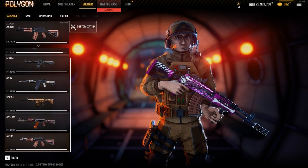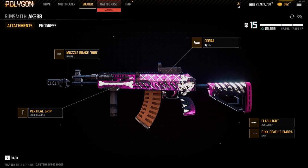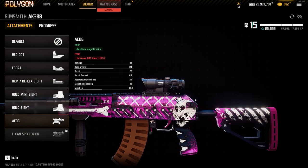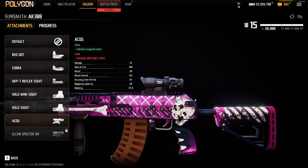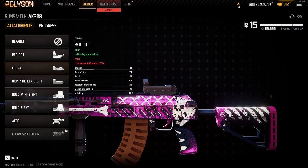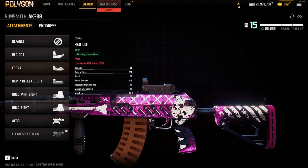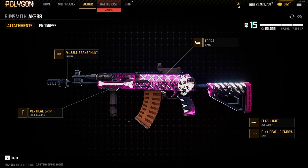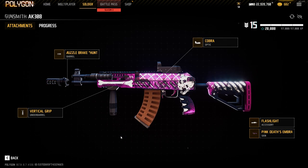Then we have the 308. The 308 is in a weird spot — I like it, but it's also really inconsistent at times. I like using it on Metro with the Cobra, because for some reason it jumps less when you use the Cobra on it, or I'll use the ACOG which is also really handy. It's basically like the SCAR but with less range and higher fire rate, so it's better in close range. I don't think it's a meta gun — I think it needs some buffs because it's not heavily used.